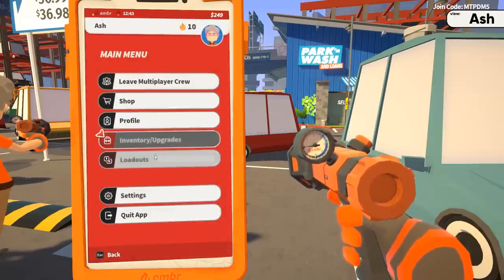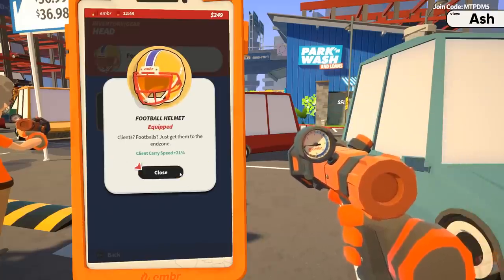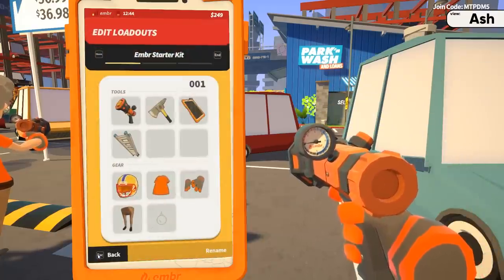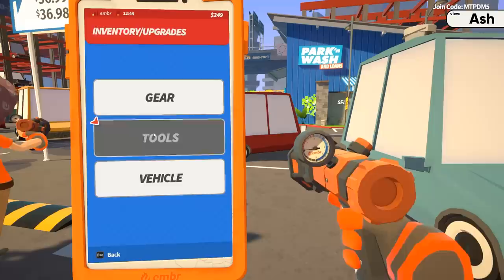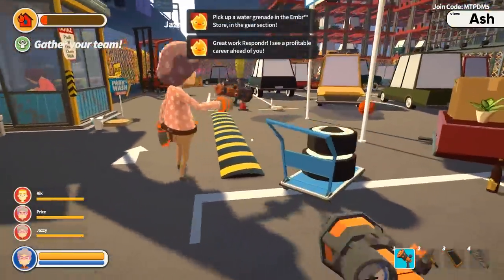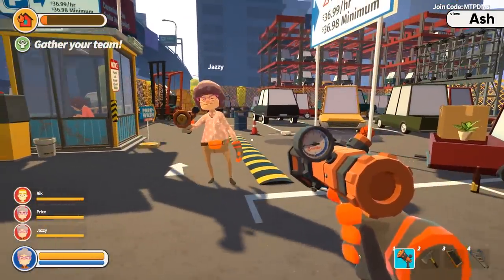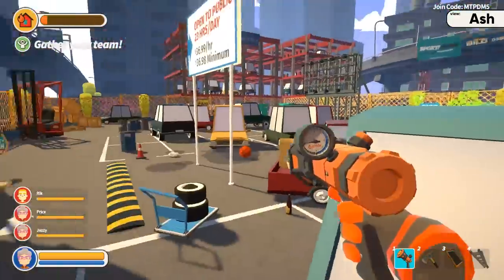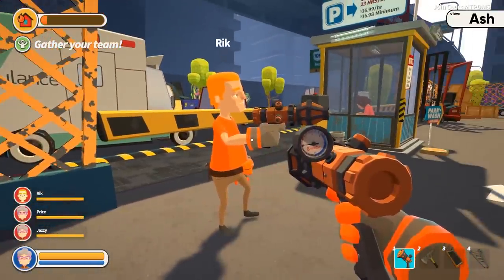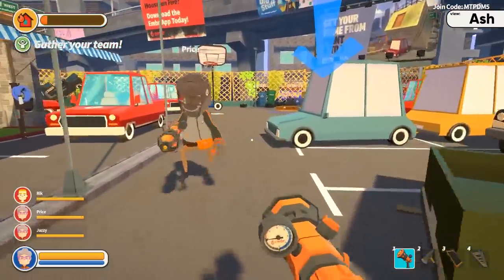Did you equip it in the profile, in your inventory slash upgrades? It says I'm wearing a pajama cap. It's in your loadouts — you have to equip it there. It says I'm wearing it in the loadout. Maybe it'll come in once we're in the round. Ash, you're definitely wearing a helmet. I'm just looking at the symbol in the upper left that has a fire symbol. I'm ready to go when y'all are ready.